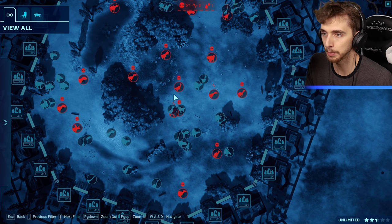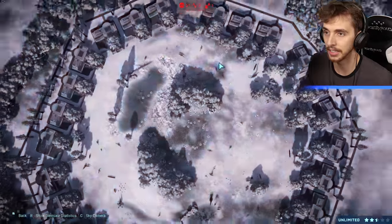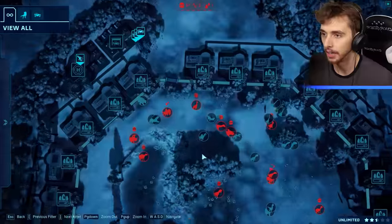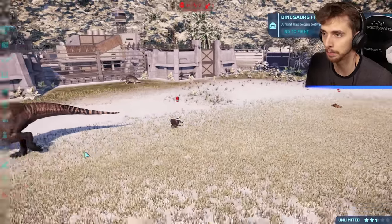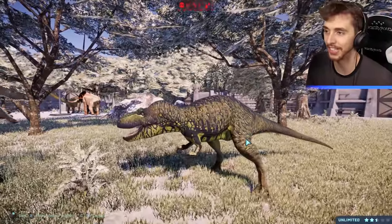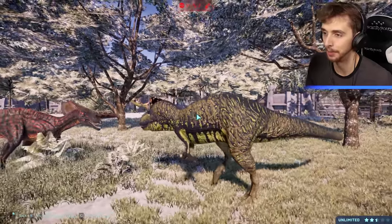Dryosaurus is gone, Metriacanthosaurus is gone. Cento-Carnotaurus killed by Giga. Nigersaurus dead, killed by Suchomimus. Loricatosaurus also dead, killed by Majungasaurus. Dilophosaurus is poisoned and dying from Troodon. Pachycephalosaurus killed by Giga. Sinuceratops killed by Albertasaurus — don't know where Albertasaurus is. Oh, is this Albertasaurus? We're going to hear some amazing roars here — these two have both made kills.